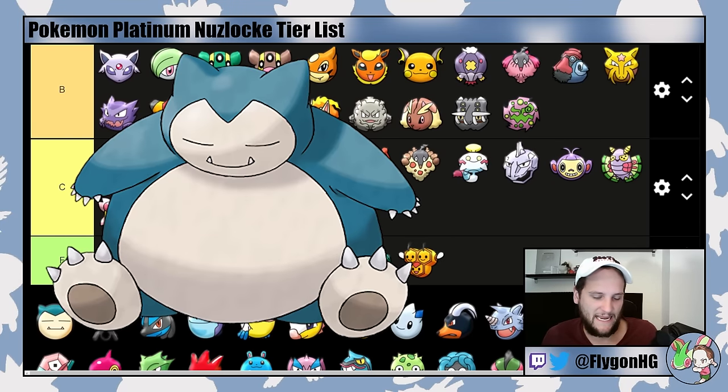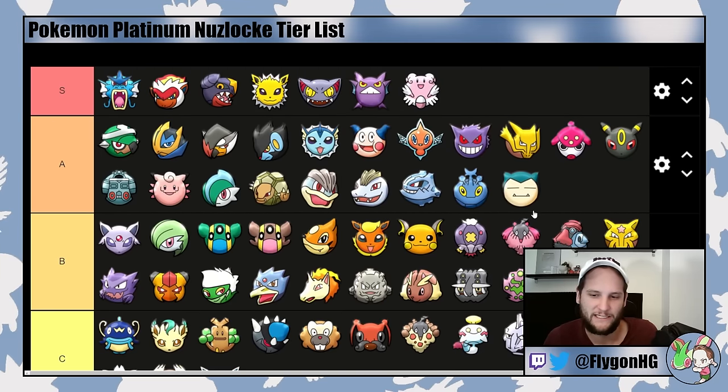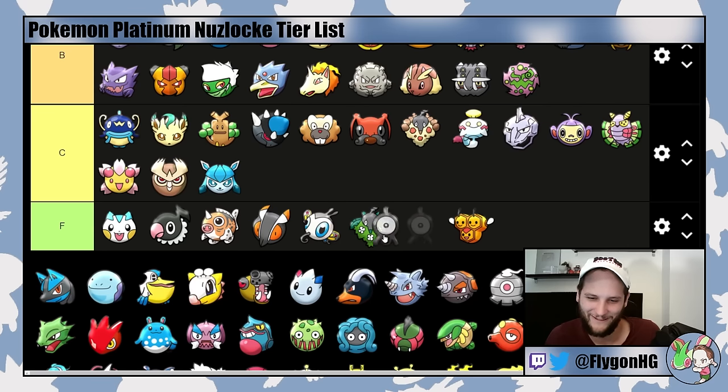Snorlax is A-tier — not S-tier because it's nearly impossible to get. If you do manage to get it, A: you're the luckiest person alive, B: you got a free Leftovers, and C: you have Snorlax which is just really bulky and good. Unown is F-tier. Look at it trying to put itself in A-tier by looking like an 'A.' It knows Hidden Power and I guess technically you can catch it and figure out its Hidden Power type, but no — it's F-tier.